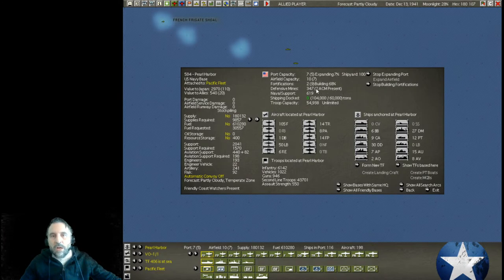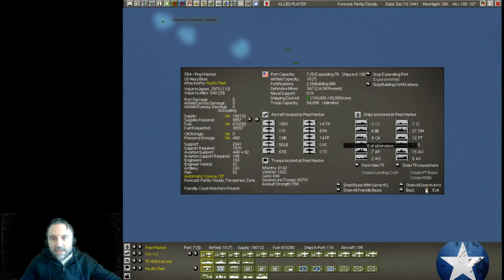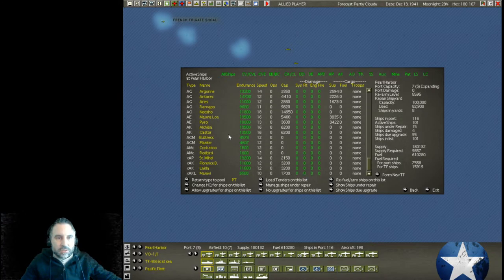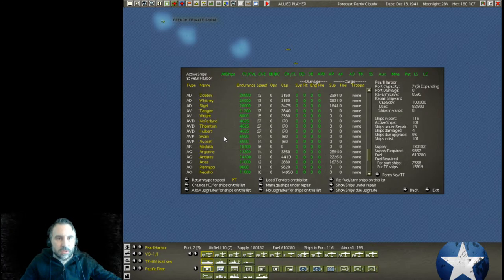The game has a special little column here that tells you exactly how many mine tending ships you have. Moving down, we have the AD Dobbin. It's part of the Dobbin class — it is a destroyer tender, auxiliary destroyer tender. Cole says later — after the Japanese task force has left Pearl — create a support task force and send a mix of support ships to Samoa, Fiji, and Nomaya.